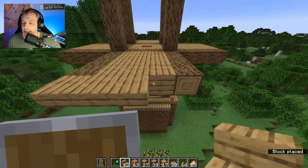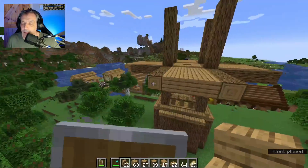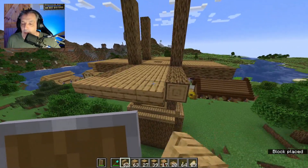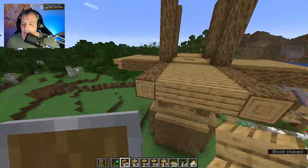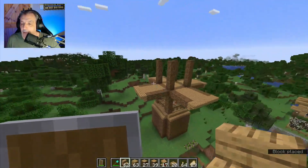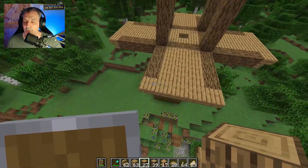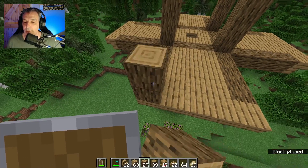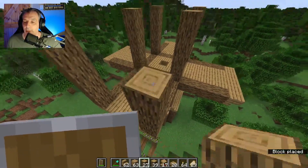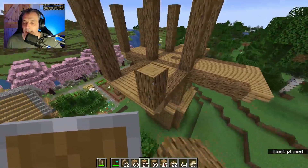The next step is going to be placing all these steps like so — we're going to do that on all four sides of the platform. Just aim for the top of the block to place them that way. Carry on placing more pillars right on top of the steps you just placed, and we are going to go one, two, three, four, five in line with those, doing that in every single corner of the platforms.